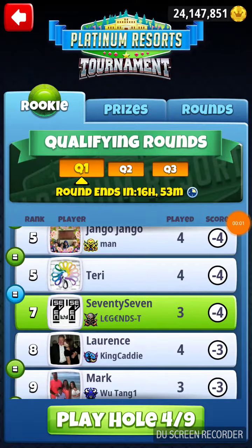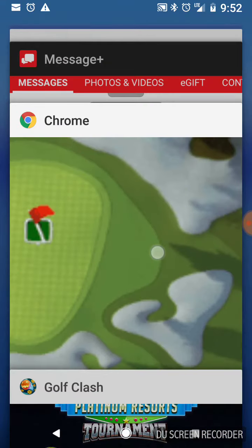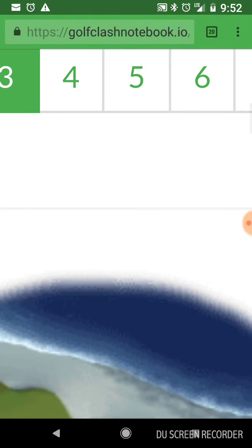We are on hole number four of the Monday qualifying round for the Rikki division in the Platinum Resorts Tournament. Let's go to Golf Clash Notebook and scout this hole a little bit and see what we've got going.